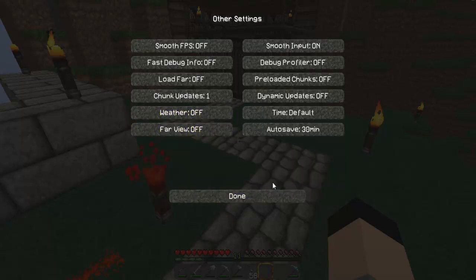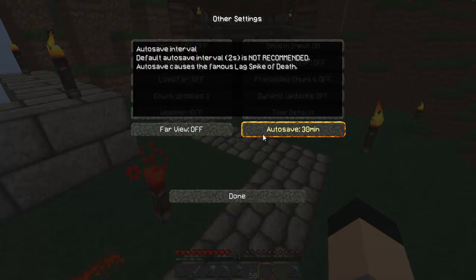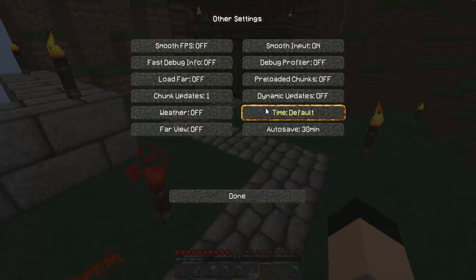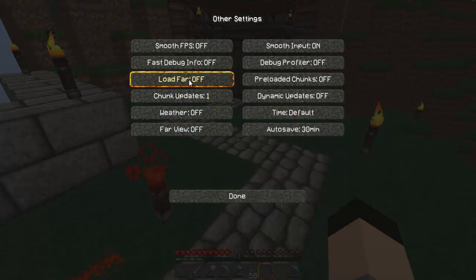Go to Other settings. Make sure you go to Auto Save and turn that to 30 minutes — 30 minutes is the best, so that way you don't have lag spikes. Turn weather off. Here you can also control time: night only, default, whatever. Load Far: make sure that is off. Chunk updates: leave that alone.